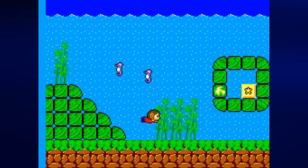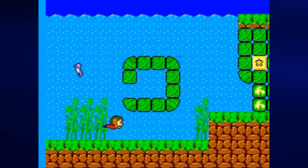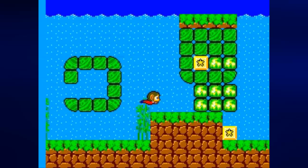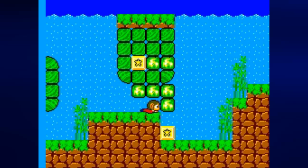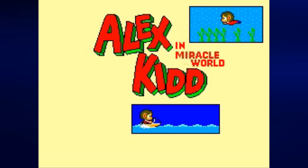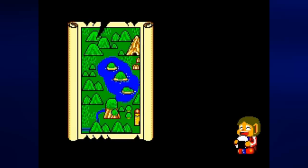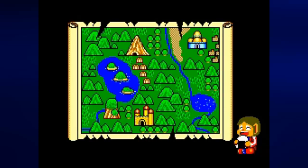Moving around is pretty simple: you move left and right with the control pad, and you can hold down to duck. One lets you jump, two lets you punch. There are versions of the game where one and two are reversed, so that one punches and two jumps, but I'm using the original controls in case anybody's wondering. You do get used to them after a while. So without further ado, let's start Alex Kidd in Miracle World.